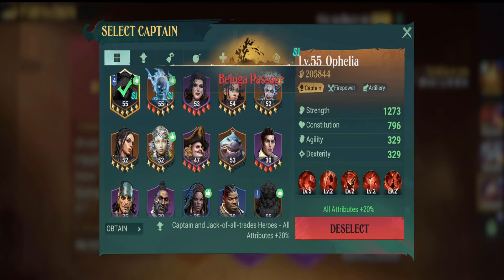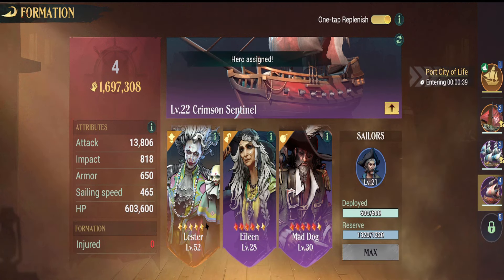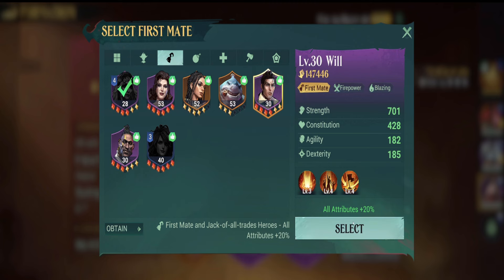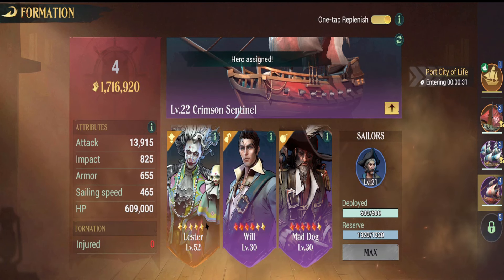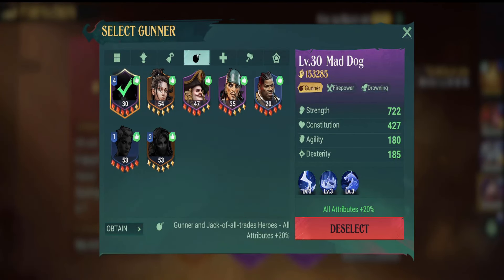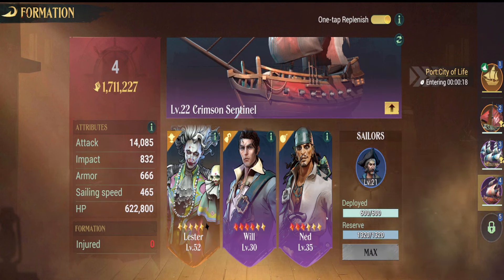Another option: if you're going for burning damage with this ship, Lester is burning damage and he's a captain. The next one would be Will, if you had him — he's really good for fire damage and fits the first mate position. Then go with Ned, who will also fit that gunner position. That's a full burning damage setup for that ship right there: Lester, Will, and Ned. They'll give you the full burning damage buffs and work well off each other.